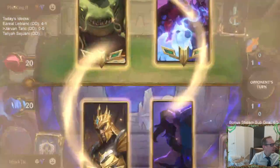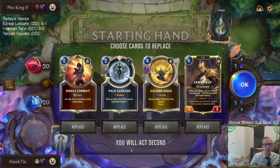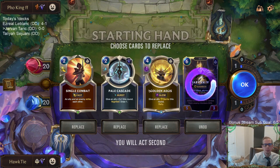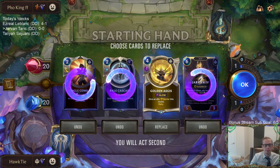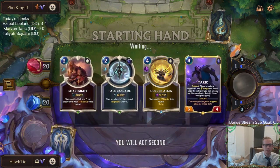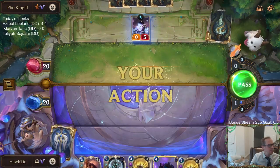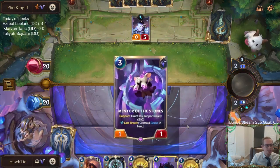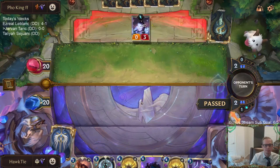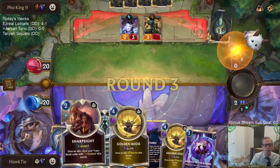First matchup is Tahm Kench Soraka. One thing I don't like about this matchup is they are a Hush deck and I don't really want to face Hush. However, they don't really respond to Golden Ages, so that could be a really useful card. Let's mulligan — keep that, try to have some units. Our deck looks like it's all spells but we're 24 units and 16 spells — 60% units and 40% spells even though it looks the other way.